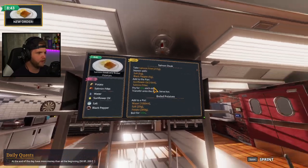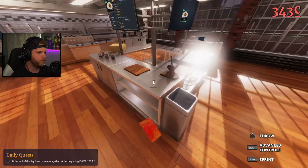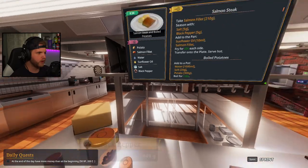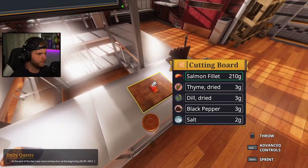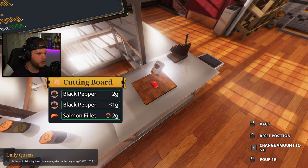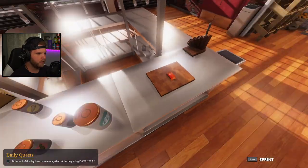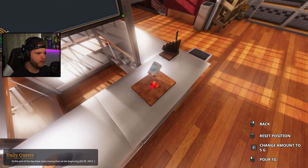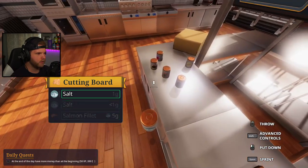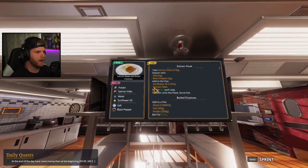Salmon with boiled potatoes. Okay, take salmon fillet and season with salt and pepper. Pop this bad boy open, let's get the salmon fillet on there. Now we need five grams of salt and five grams of pepper. One, two, three, four, five. There we go, the seasoning's all done. Now I need a pan.